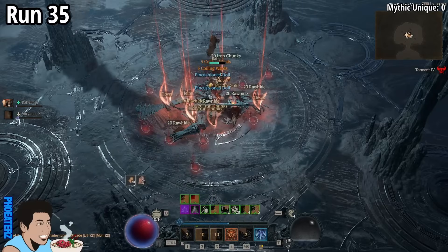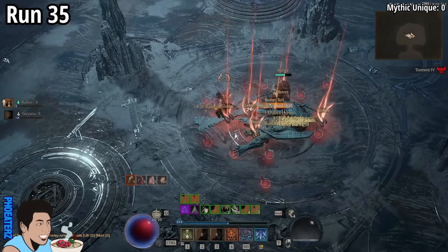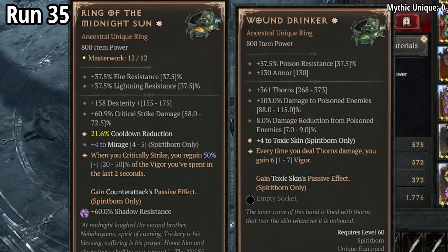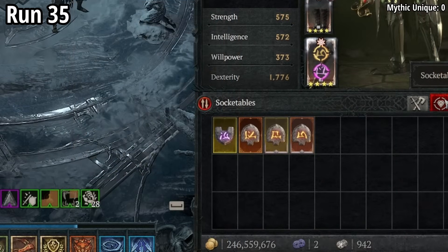On run 35, we find a 1-star Wound Drinker. Also, a Zal rune.